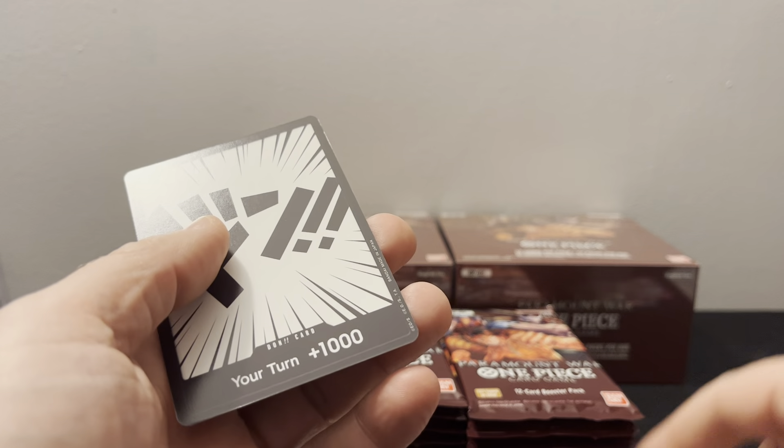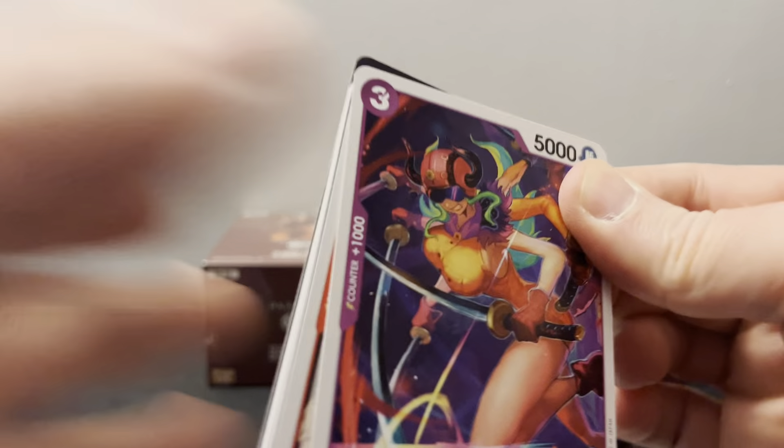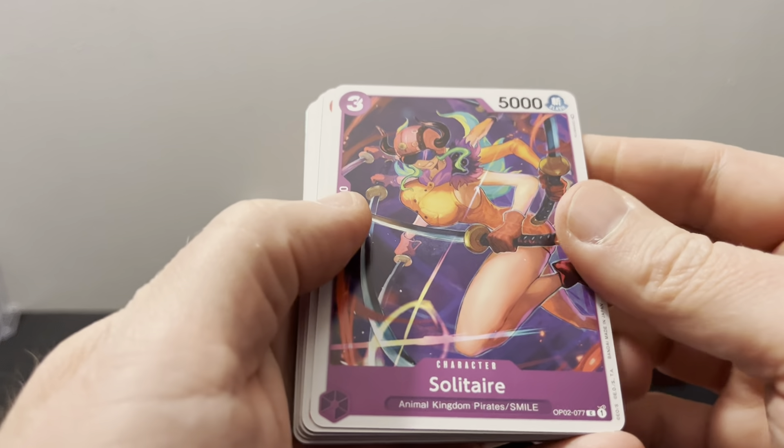It seems like a lot to give up, but I guess you basically add a Don and you're already at 7000 and then you're attacking — they have to counter with like a 2000 and a 1000. So I guess I can kind of see the value in that. That's pretty nuts.